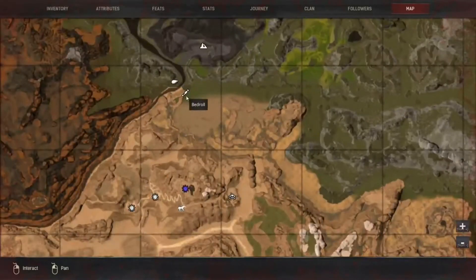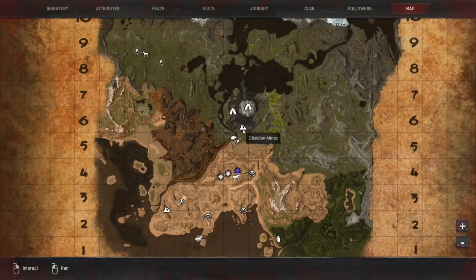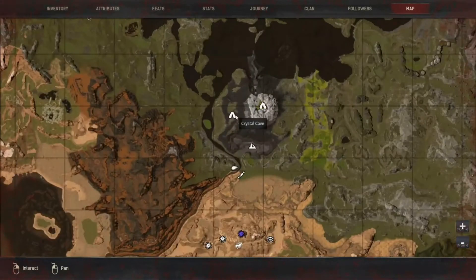On the map, we are right here on the bridge — pretty cool. We're really close to the mines. And apparently I found a crystal cave when I was looking around.